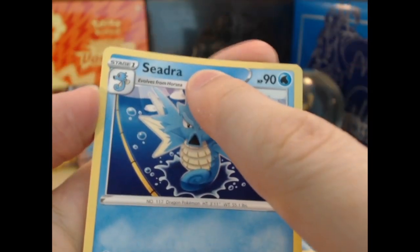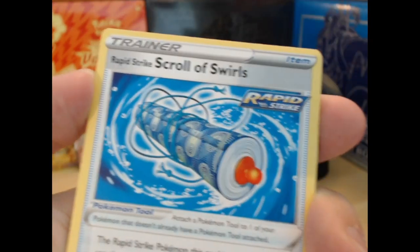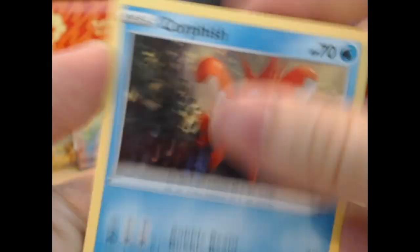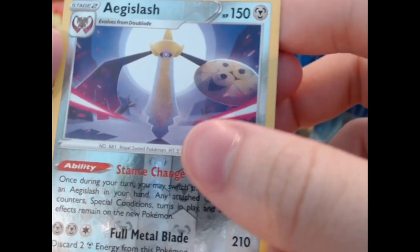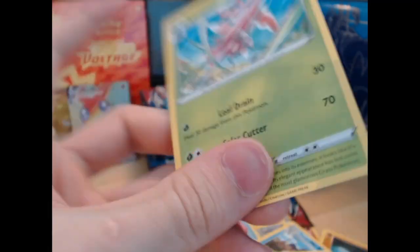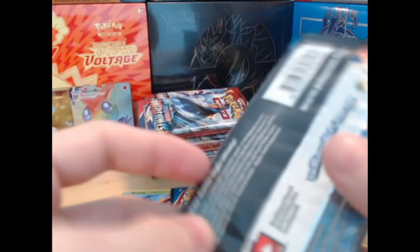Look how bad the centering is — I hope there's nothing good in here because the centering is just... oh, some of them are just terrible. That one's better. Cubone in the reverse, Aegislash — centering isn't as bad. Lurantis, rare — wow, fantastic, neat.